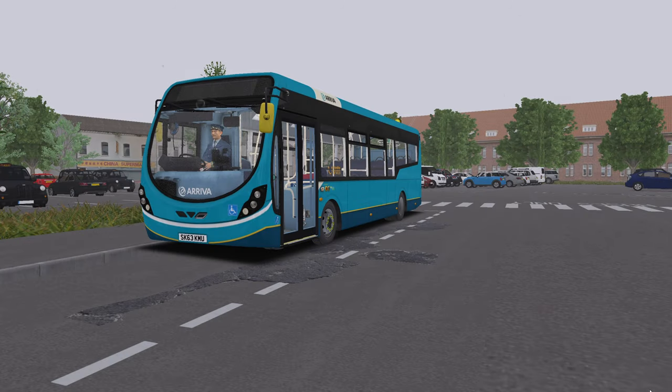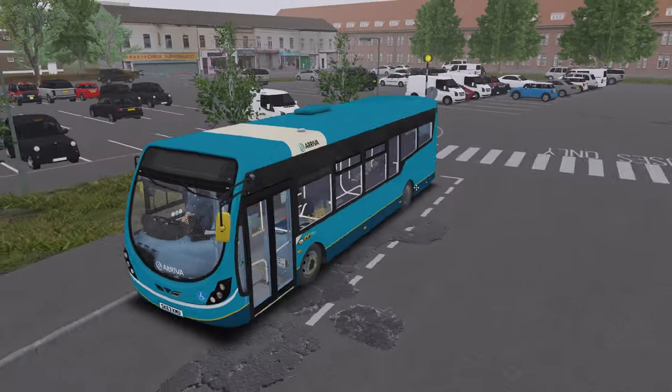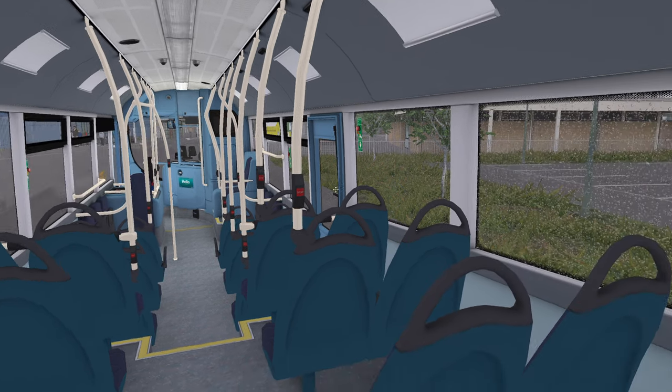Hello everybody, it's Joe here and welcome to a rather wet and miserable Gainsborough. Today we're in the Studio Polygon Light, the 10.2 metre coming spec I believe, in this lovely Arriva Interurban livery. It's done by Sambob and is available on the Fellows Film website. Absolutely stunning.